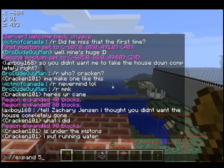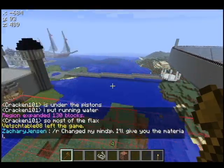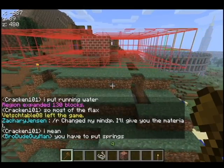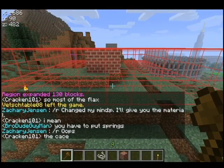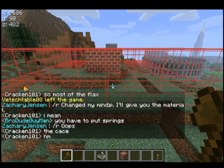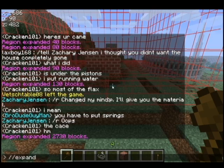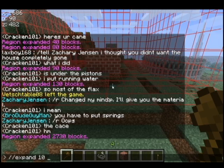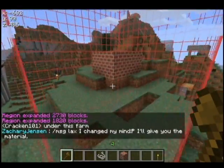So slash slash expand five east. The directions I use a lot are up and down — that's u and d. I usually go about 15 blocks high and about 10 down just so people have a nice sized basement. So expand 15 up, expand 10 down. There's our big box, and that's the long way to do it.